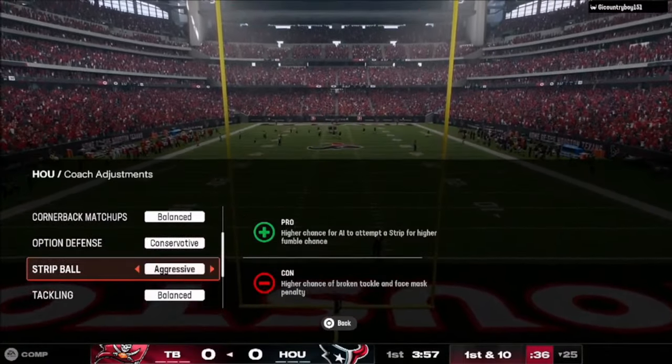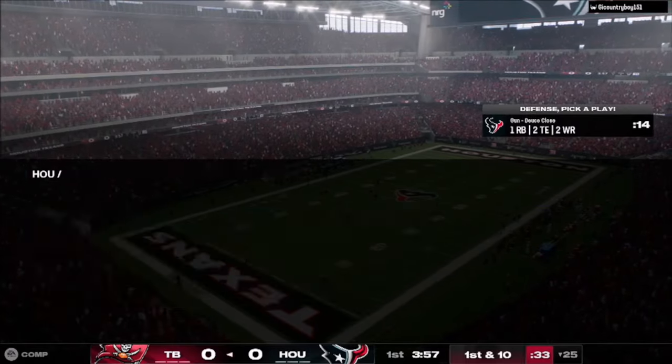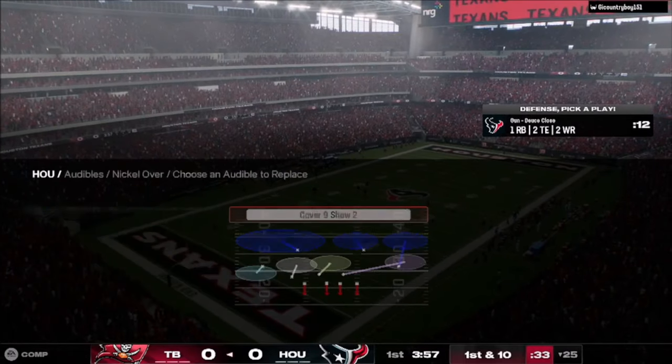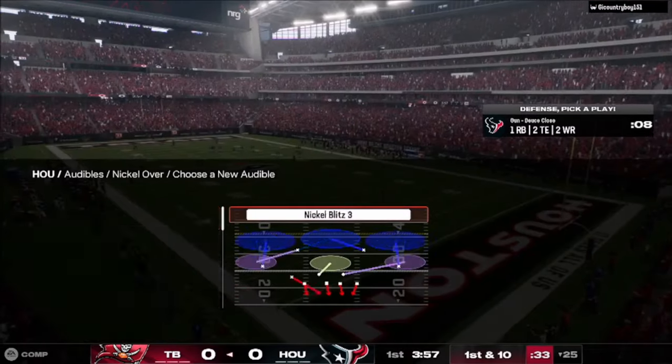Just set this up: baseline option defense, sack, or strip conservative. What I was doing was actually showing a different defense against my opponent.